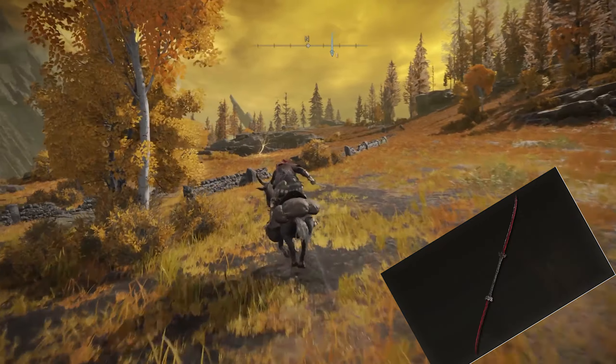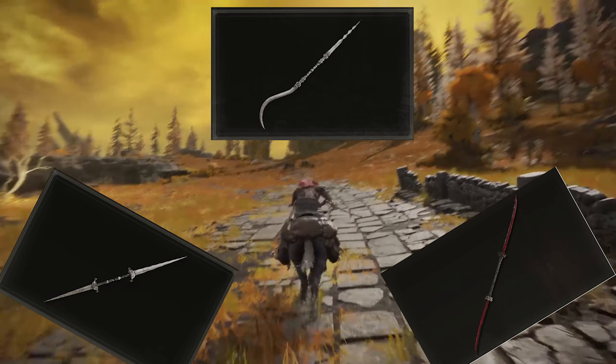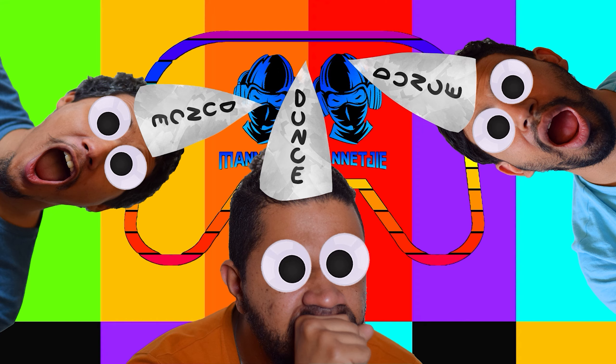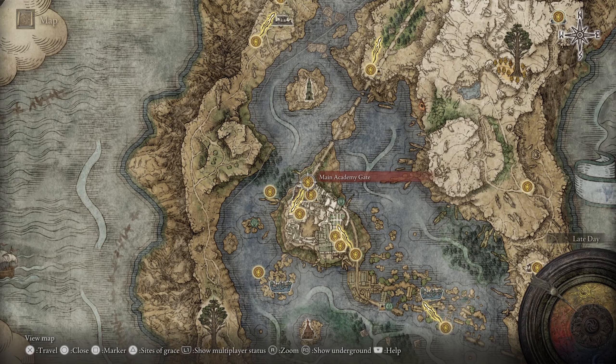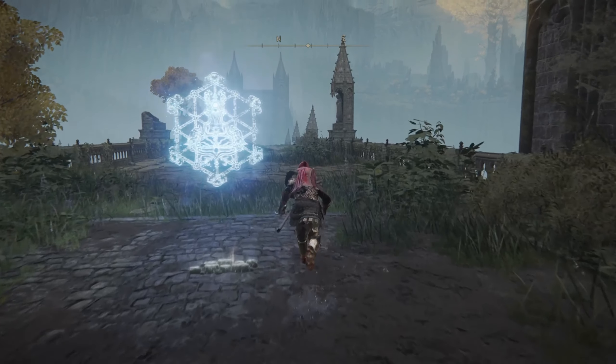The weapons this guide will be covering are Eleonora's Poleblade, the Twin Night Swords, and finally the Godskin Peeler. All of them can be found once you've reached the Altus Plateau region northeast of Raya Lucaria Academy. You don't need to go inside the actual academy to access the region, but the first on our list requires that you are at least able to get through the academy's magic barrier.